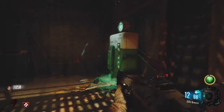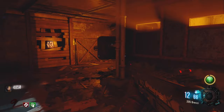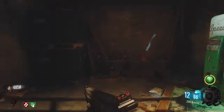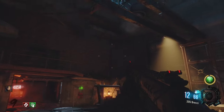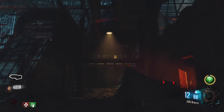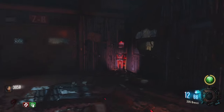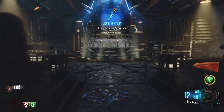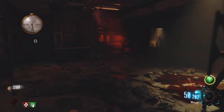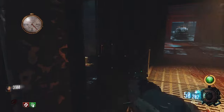Let's link all the teleporters and hopefully get to Pack-a-Punch. Let's get Speed Cola. There's something called Liquid Divinium — I don't know what that is but I like the sound of it. I'm not sure if that's a new part of the map — okay, it's not new.